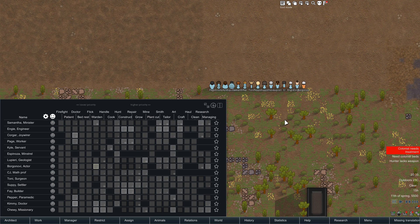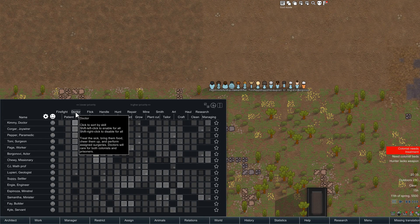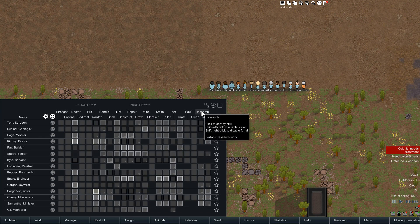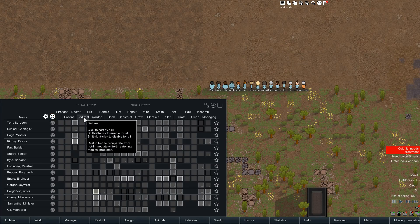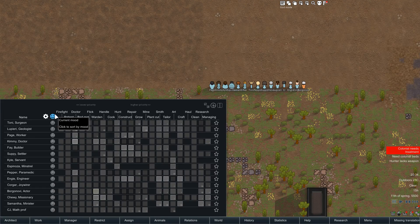I've created a quick little colony in dev mode, so it looks fairly familiar to most of you. There are a couple of buttons missing which I'll explain in a bit, and the Work Tab should be familiar to everybody. So first of all, a couple of things you could do with my old version that you can still do: sort by skill. For example, you can sort doctors for all this stuff — really nice. You can enable and disable by holding shift and left or right mouse button.